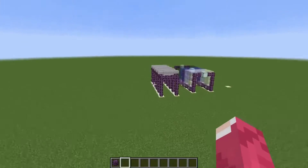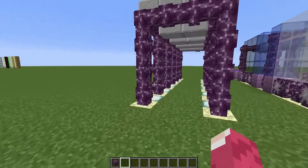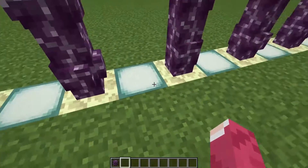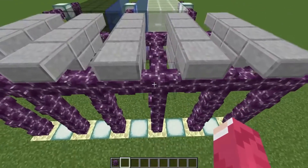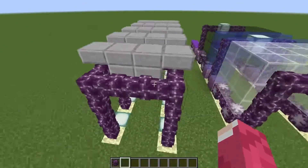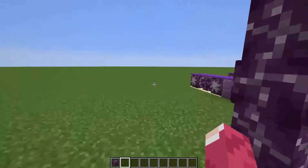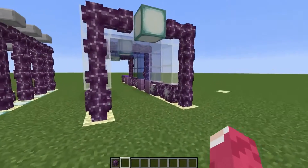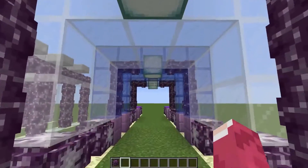Also here we have some archways you can build with the plant. They need to be one block wide because they will break side by side, and you cannot place slabs or another block. Still looks pretty cool.